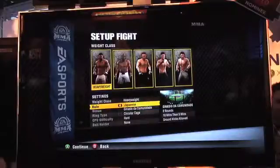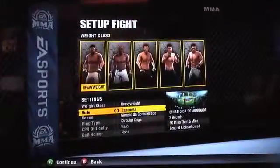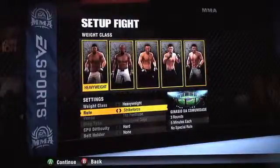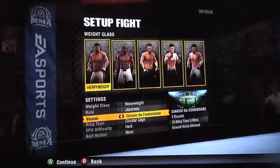I can go down and select the Japanese rules, which is two rounds — ten minutes and then five minutes — with ground kicks allowed. Or you can go with the Strike Force rules, which is the traditional three rounds, five minutes each. We've also got the different venues here.